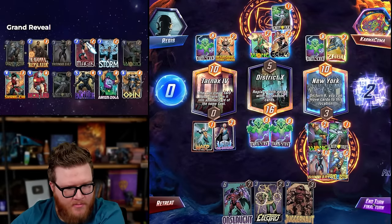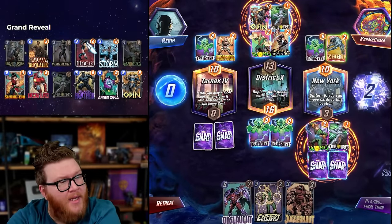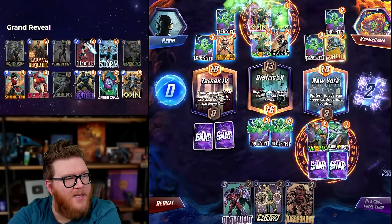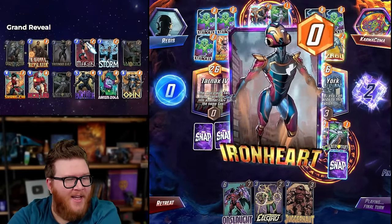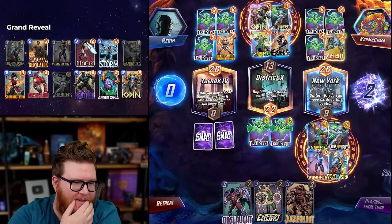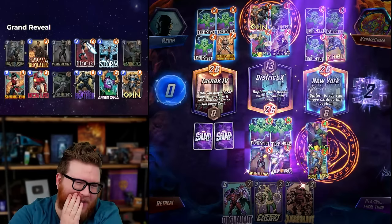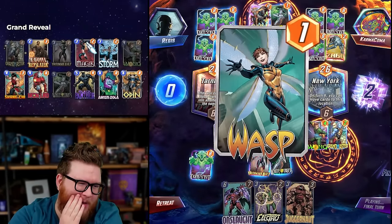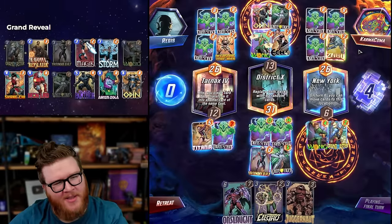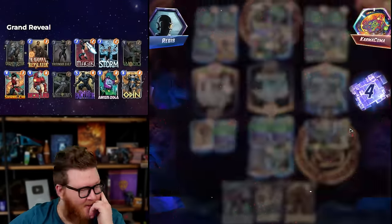They had Wong and Odin in hand and just randomly generated the White Tiger. I didn't end up with that much power anyway — all my power went mid. I'm so tilted right now. This game is so boring right now.